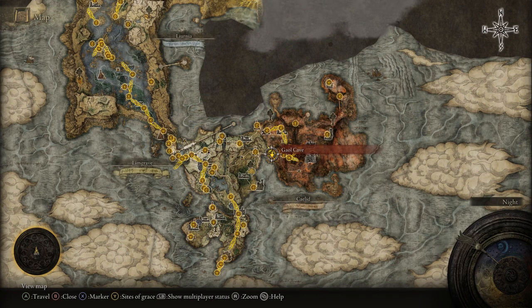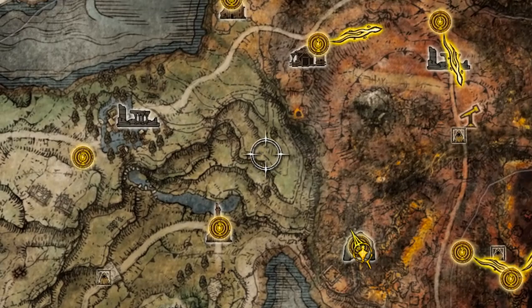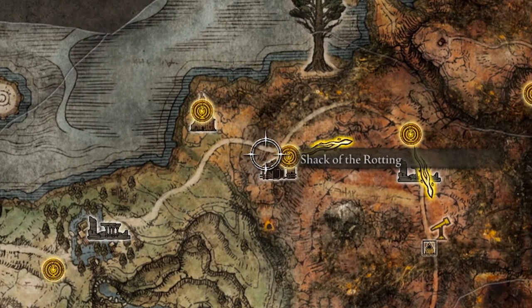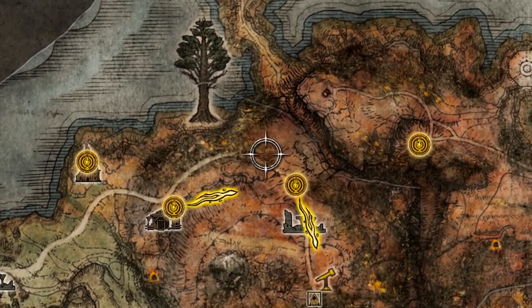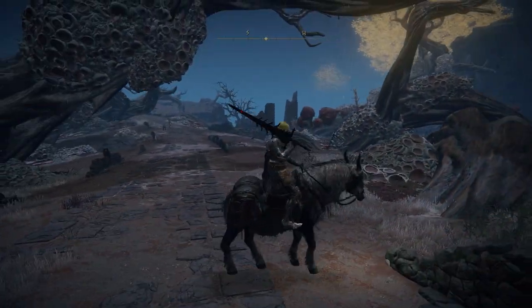For the people who just want to know where the location is, it's located in Khalid in a cave called Jail Cave. This cave does require two stone swords, so definitely keep that in mind. If you just want to get here, follow the main road that gets you into Khalid while also paying attention to the right side of you.